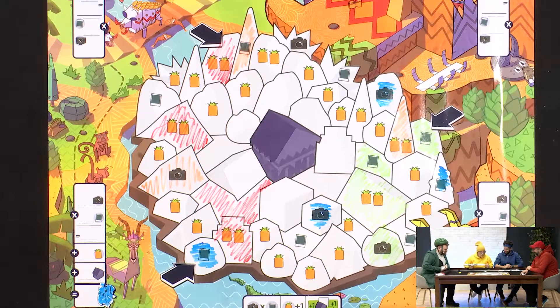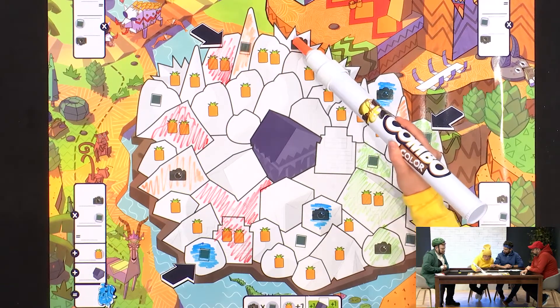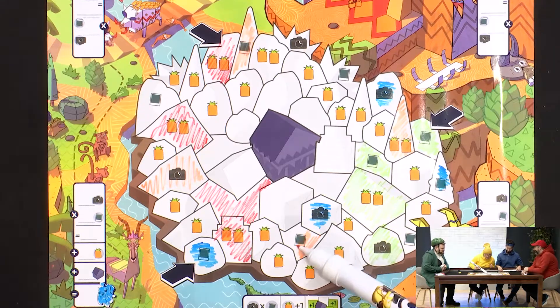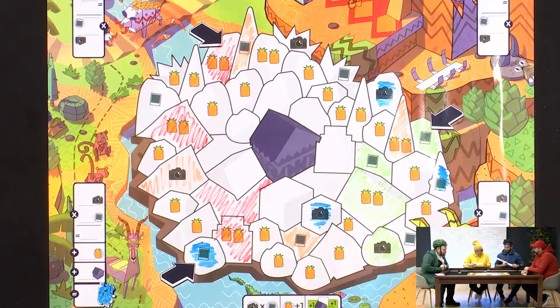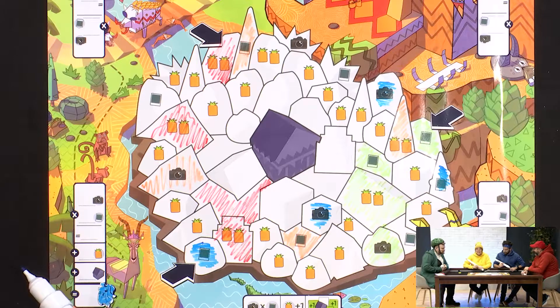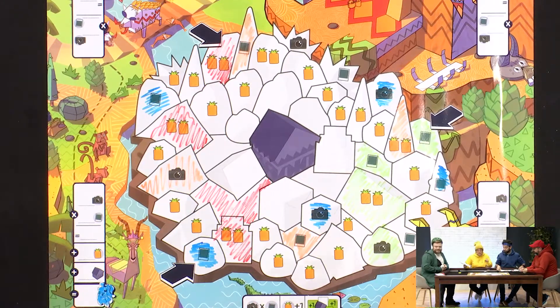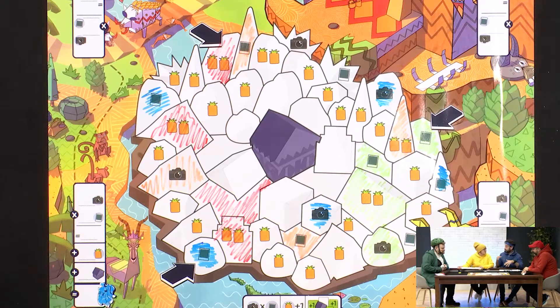I'm probably going to go for the pineapples — but if I do this here, then you get to do this. I don't want to give you that opportunity. He's got a lot of pictures and cameras. You have two and two. This is really fun: you have to decide between something that gives you a few points but opens up the way for others to conquer more profitable territories. We have a lot of interaction because we're all watching each other's strategies. It's really interactive — and it's so simple. You literally just colour one thing per turn, but there are so many choices.